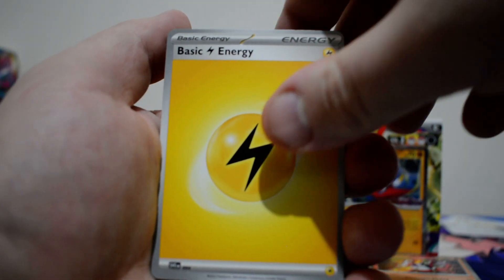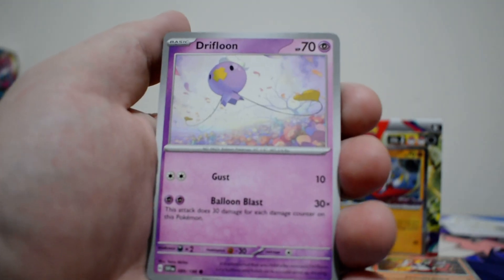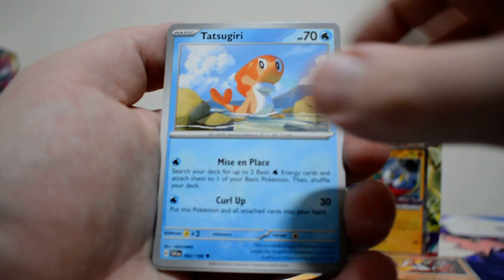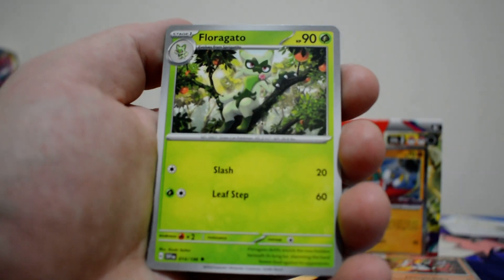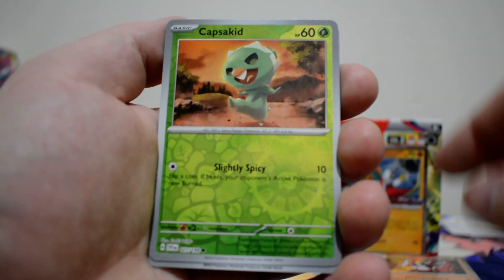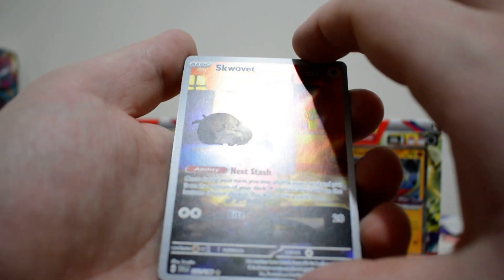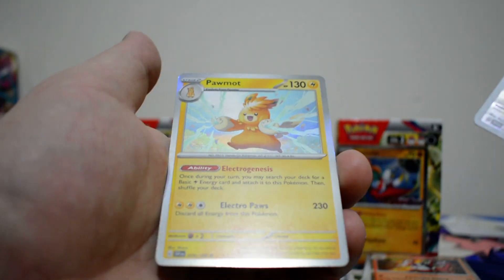Okay, we're going to start off with a basic Lightning Energy. Drifloon, Sprigatito, Flittle, Surviper, Tatsugiri, Jacques, Florigato, we've got a Capsychid, a beautiful looking Squovit, and a Polmot.